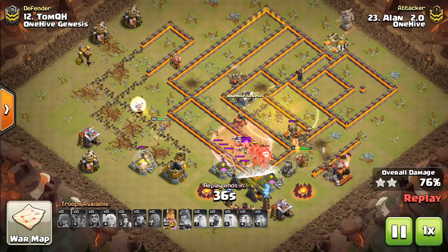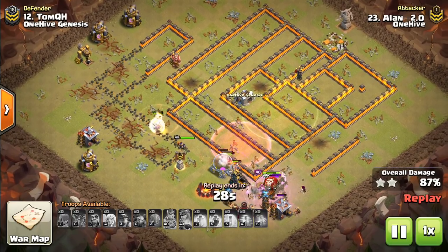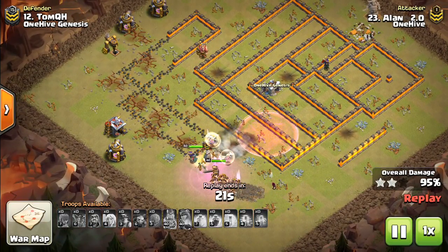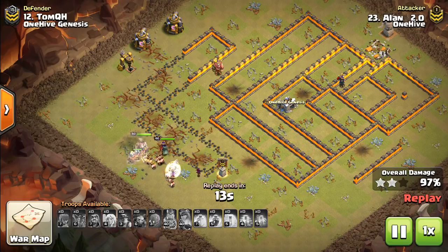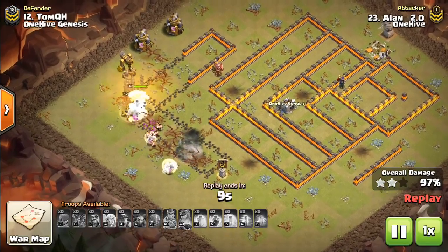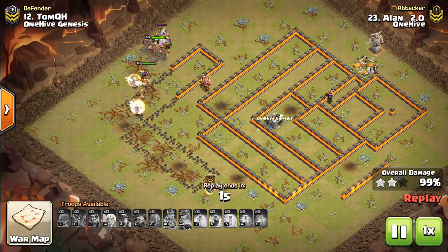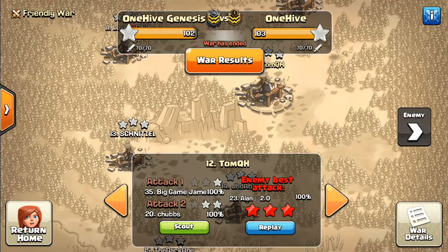Also, it targets defenses. The Wall Wrecker doesn't explicitly target defenses, but the Stone Slammer will get more defenses because it actually targets them. Third, even if the Town Hall is not opposite where you're entering, you can still use it — the Stone Slammer just targets defenses, that's the only path thing you have to worry about. Fourth, if there's not much air coverage, it can actually last a lot longer than the Wall Wrecker. So situationally it can be a lot better for a Queen Charge or Kill Squad — open up pathing, open up walls — then put Balloons, Valks, or even Ice Golems out in front.